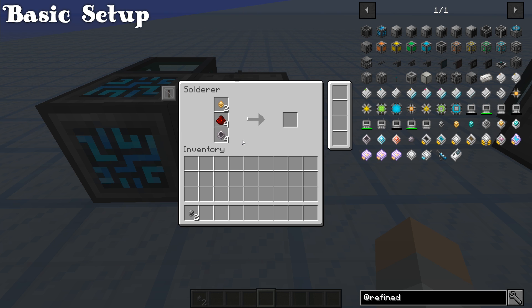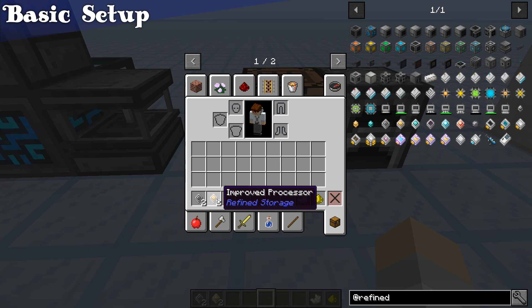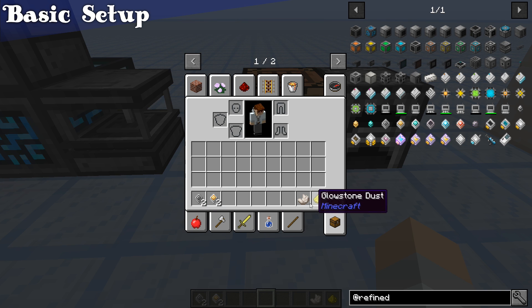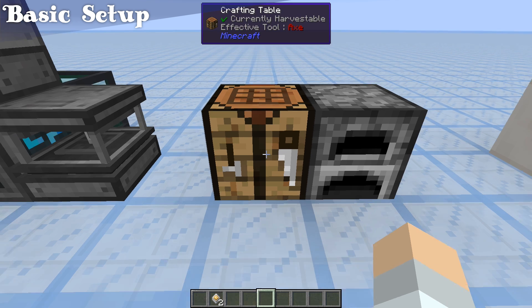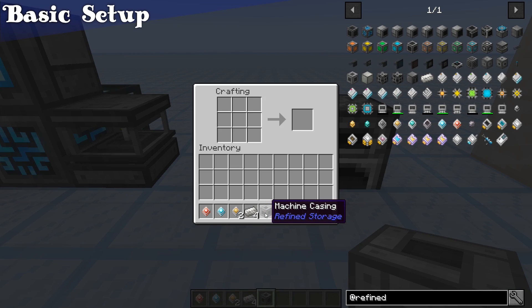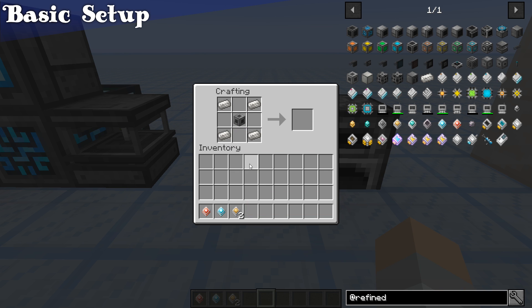Shift-click them all in until you get the final result of 2 basic processors and 2 improved processors. Then grab 1 nether quartz, 1 glowstone, and the iron — both of the basic processors — and combine 1 of them with quartz and the other with glowstone. Now grab 1 more machine casing, 4 more quartz enriched iron, the 2 improved processors, and both of the cores you just finished making. Put the machine casing in the middle, the quartz enriched iron in the corners, the 2 improved processors on the sides, the construction core in the top, the destruction core in the bottom, and then take out your grid.